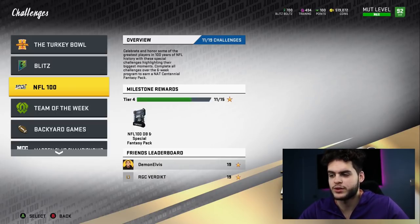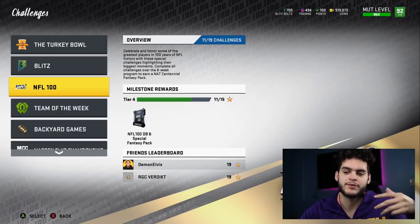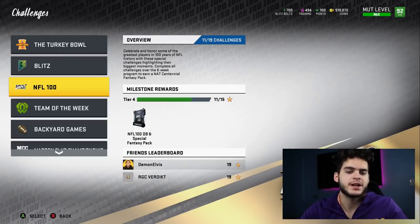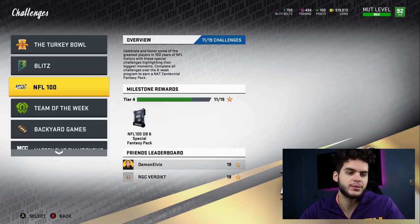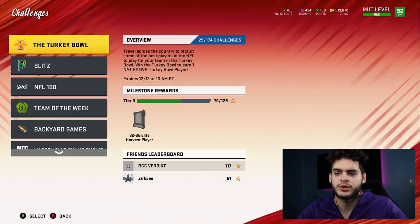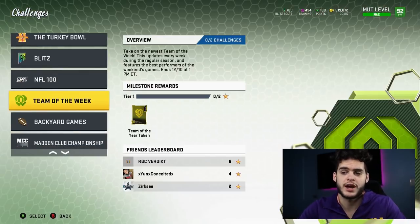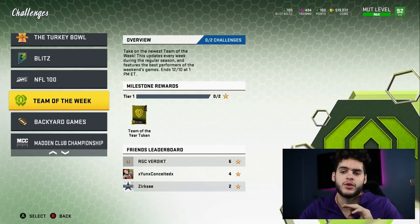I wouldn't necessarily take a quarterback, because if you take a quarterback you're stuck with him. For no money spent, it's all about depth and being efficient. Also make sure you're playing Team of the Week solos, because at the end of the year you get a Team of the Year player for free. Team of the Week is every week — get it done before every Tuesday at about 1 PM or you won't get your Team of the Year token.